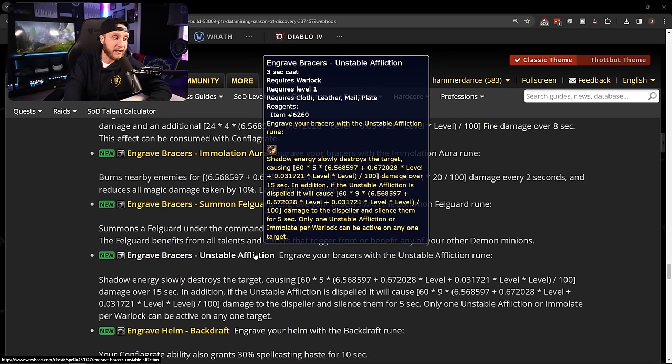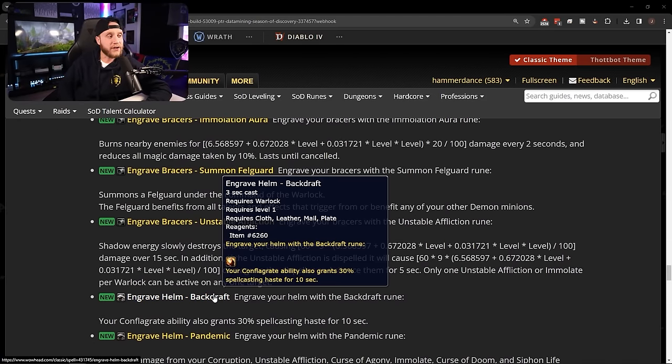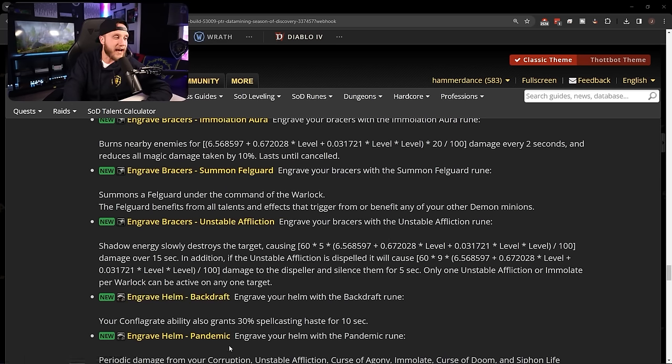Helm runes: Backdraft — your Conflagrate also grants 30% spellcasting haste for 10 seconds. Engrave Helm: Pandemic — periodic damage from Corruption, Unstable Affliction, Curse of Agony, Immolate, Curse of Doom, and Siphon Life can now be critical strikes. Affliction warlock in Wrath of the Lich King is one of my favorite versions of warlock ever — having DoTs crit in ICC felt so good. Getting Pandemic here is really exciting.